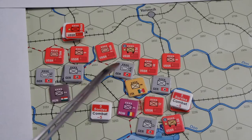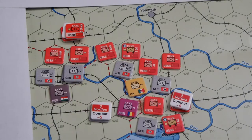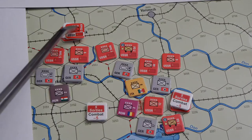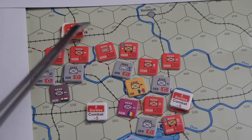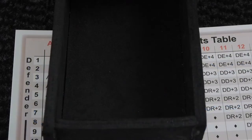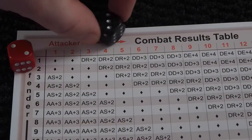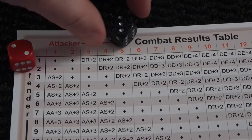It's time for the 4th Panzer to do something meaningful. It will activate. I'm paying two production points to activate that one, and I'm going to strike out at the guards here and commit the air force. I think the Soviets are going to add on an air sortie from this air force. So first there's an air combat — let's roll for the air combat.